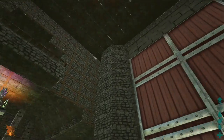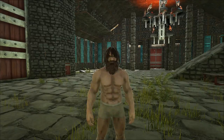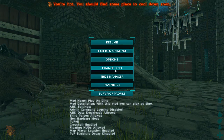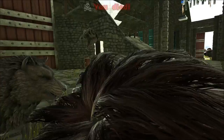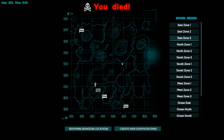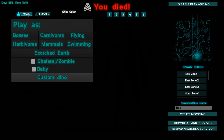Once you're in the game and you're playing as a human — like me here — all you need to do is click on Escape and click on 'Change Dino'. Click yes, you're going to die, and your creature is going to eat you. Then you'll come to a screen where you click 'Create New Survivor Dino'.